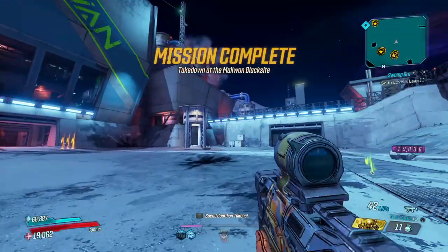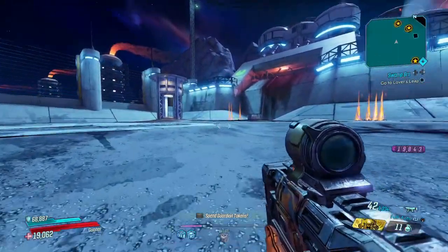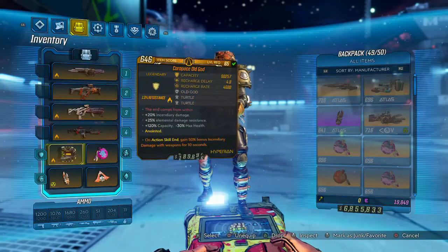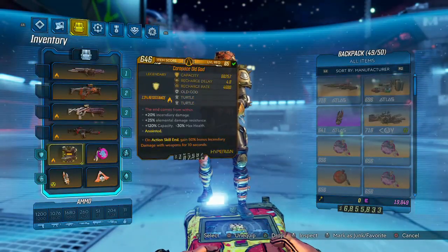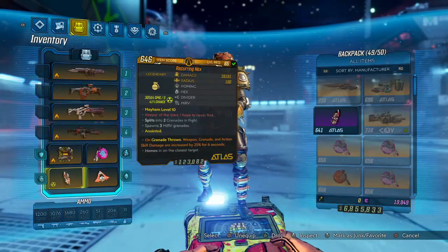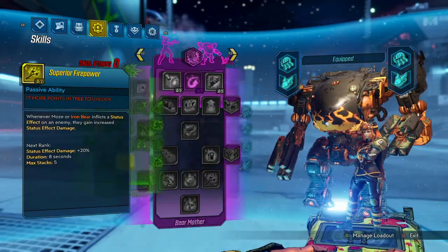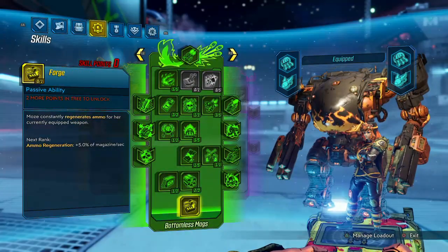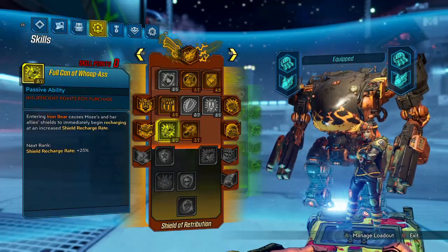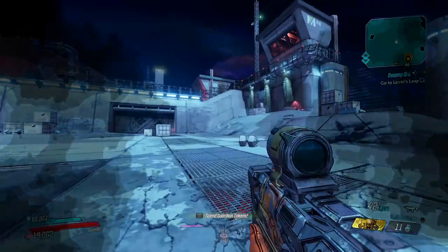That's going to wrap up the video. If you enjoyed it, drop a like and subscribe if you're new — hit that bell too. Quick setup recap: Fire Old God, Minesweeper five out of five fires, Pearl, Recurring Hex grenade. Demolition Woman tree — nothing into Grizzled. Big Surplus in Bear Mother tree. BM tree — Iron Bank, put that in Click Click. Shield of Retribution tree with max Drowning in Brass. Thanks for watching, my name's Creed — see y'all in the next one, peace out.